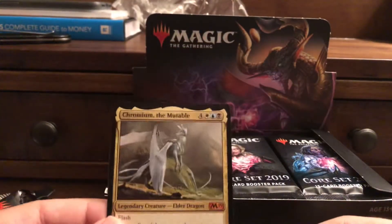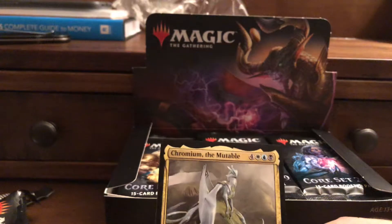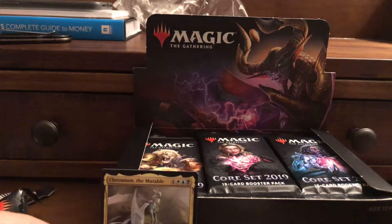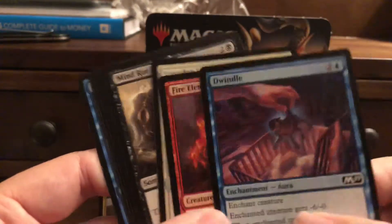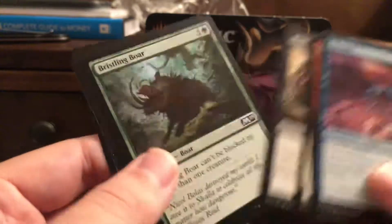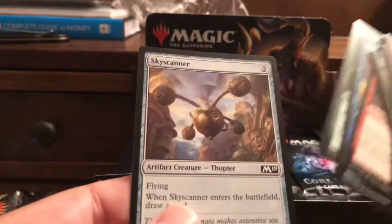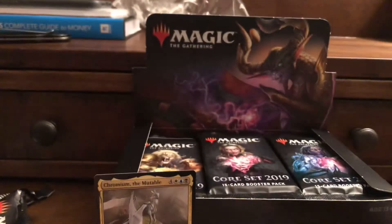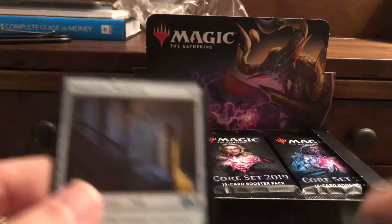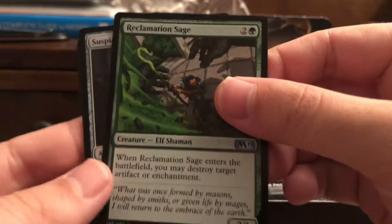There we go — that was pack one, so we're already done. Quickest video ever! Tune in next time for the next episode. If you want to see some of the commons: Dwindle, Fire Elemental, Loxodon, Mind Rot, Bristling Boar, Pegasus Corsair, Smelt, Druid, Snapping Drake, and Skyscanner. Our uncommons were Siege Breaker Giant, Suspicious Bookcase, and Reclamation Sage.